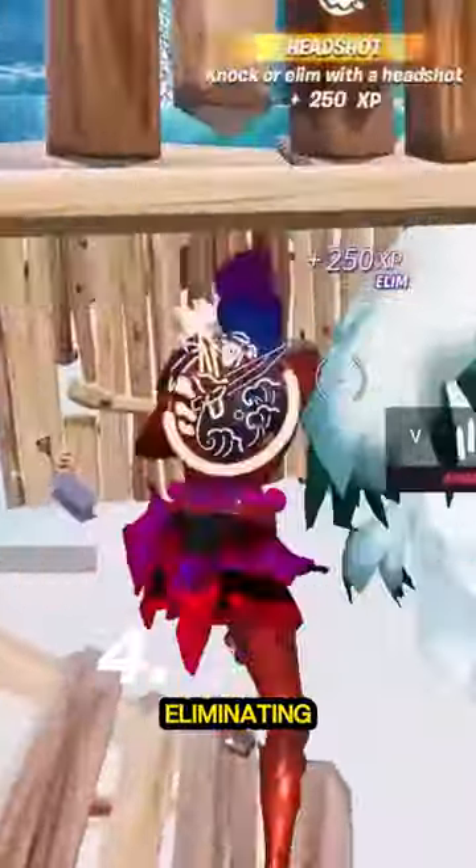Number 4 is the Enhanced Havoc Shotgun. This weapon had a headshot damage of 210, instantly eliminating you.